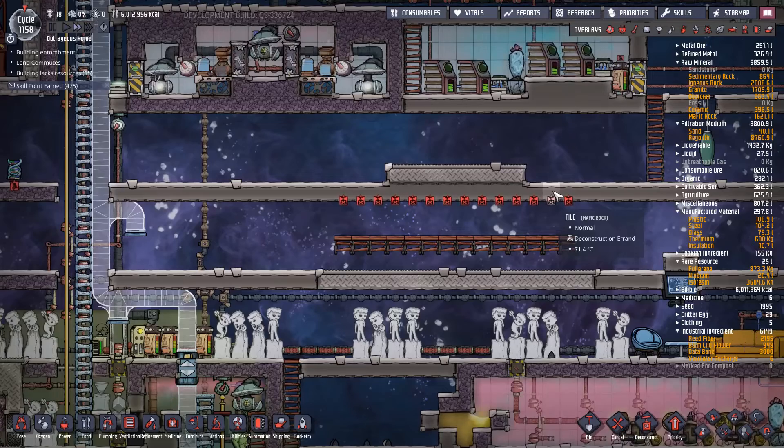I'll skip forward until the rest of the shipping rails are done and we've got our first regolith automation in place and it's actually flowing down our shipping rails about to dump into the feed area. Sometimes this happens - a critter gets wrangled but as it's being transported the dupe gets called away to do something else, causing it to drop the vole. So that vole is loose - high priority wrangle on that.